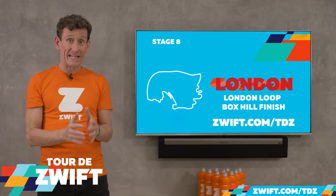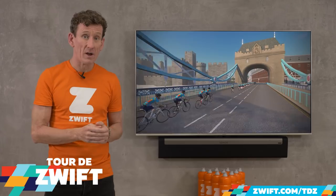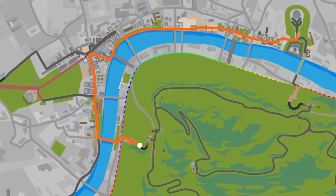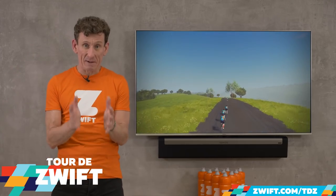You've made it to stage eight, and it's London calling again — this time for a quick loop around the city before heading to the iconic climb of Box Hill, the very same climb used in the 2012 Olympic Games Road Race. The last two stages have really tested the legs, but compared to the Alps this is a mere speed bump. You're nearly there!